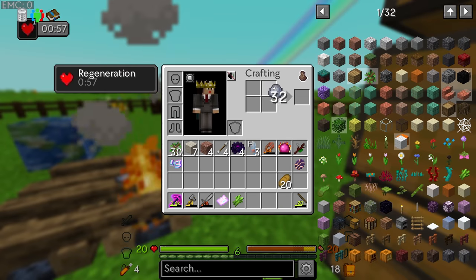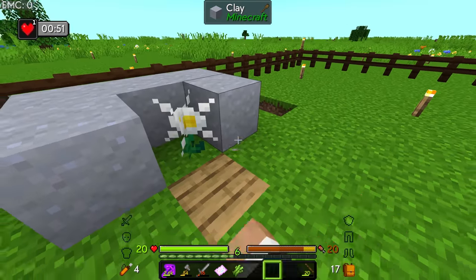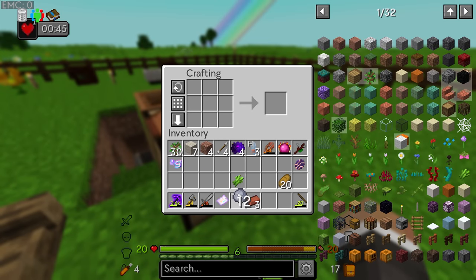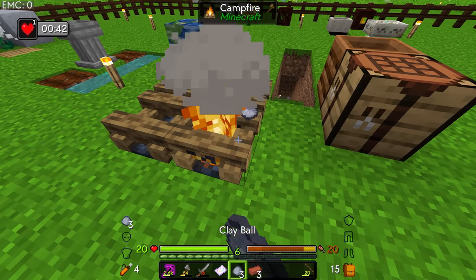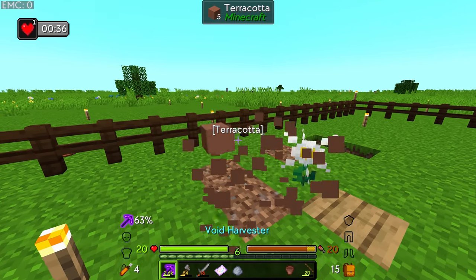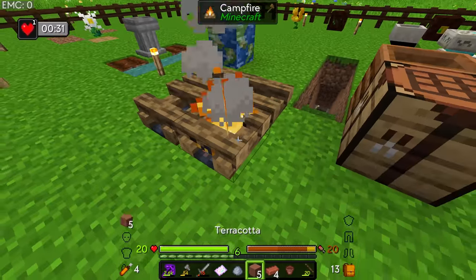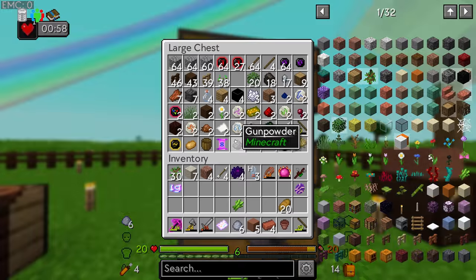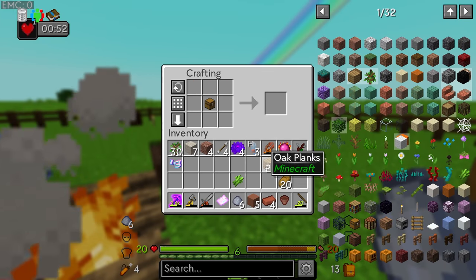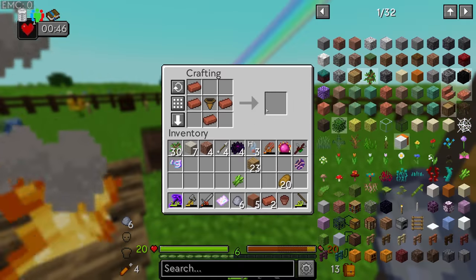Let me get a few more blocks of clay and place those down around our pure daisy to get more terracotta. I want to get five more brick so we can make a brick hopper and upgrade our regular botany pot to a hopping botany pot. We'll get another regular Minecraft chest, make a wooden hopper, and then use that to make a brick hopper.